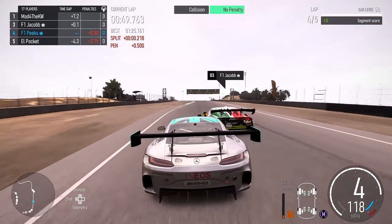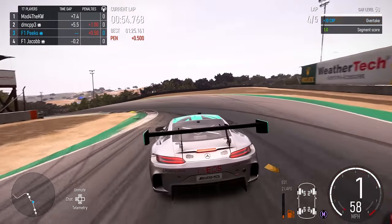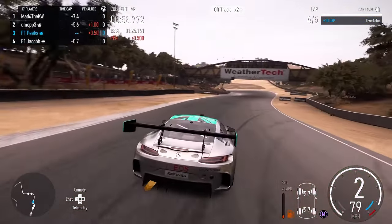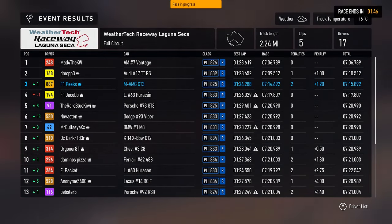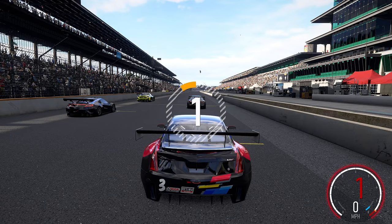We go almost side by side through that left-hander as well and make a little contact — almost taking each other out. But coming into the corkscrew at the top of the track we're a bit better on the brakes and manage to take P3. He didn't give us much of a challenge after that.